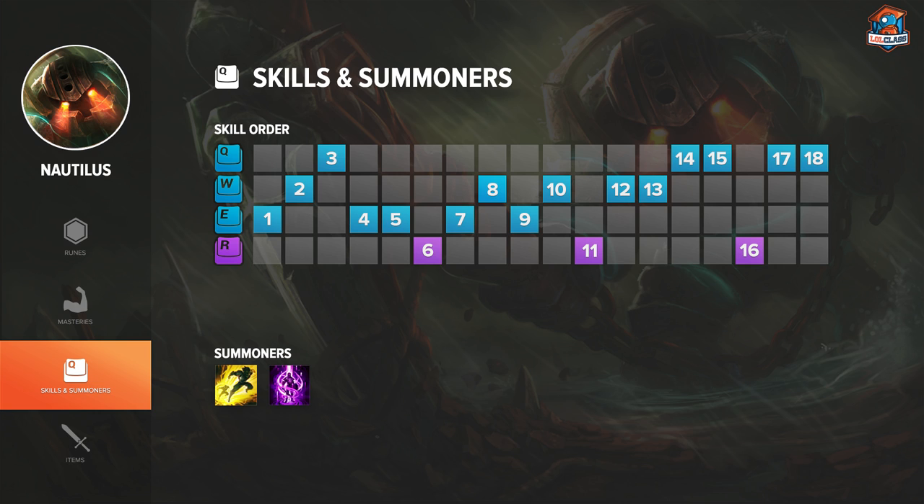For skills you want to get either W or E at level one — most likely E because it lets you push the wave a lot faster and you won't run out of mana early game with a Doran's Ring start. Max E first since it's the strongest ability you have. Get one point in W and Q by level 3 or 4 depending on whether you think you'll need your Q to set up a gank. After that, max Q second if you're ahead and building more offensively for more damage, or max W second if you want to build tanky and be a huge frontline for your team.